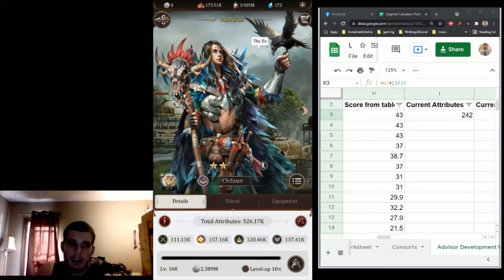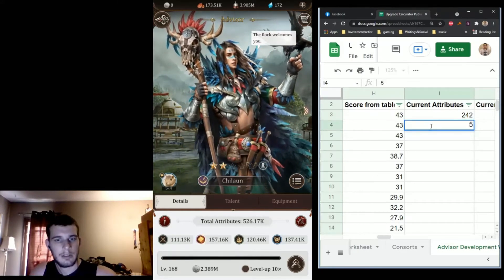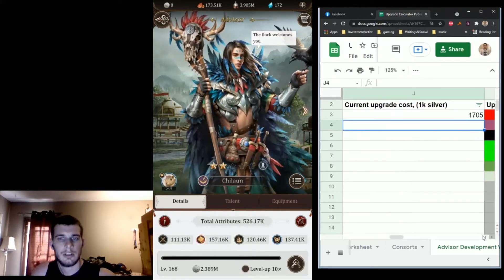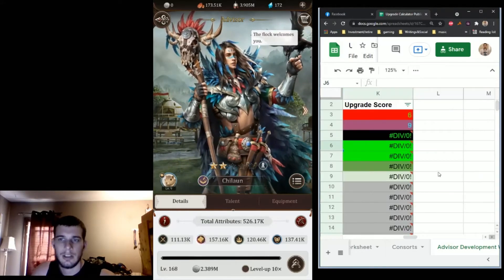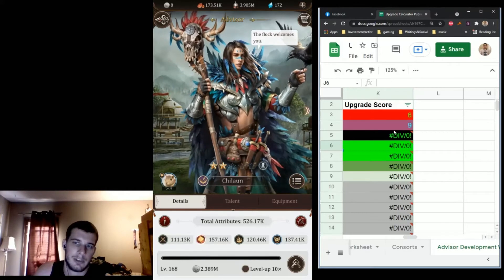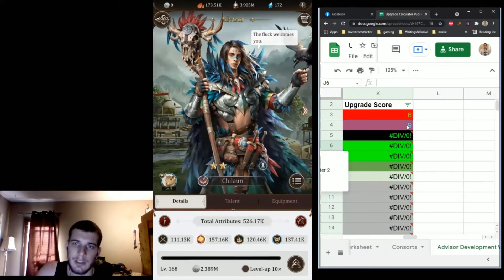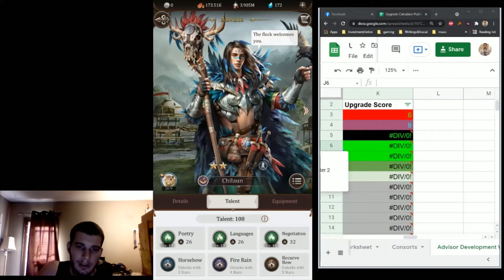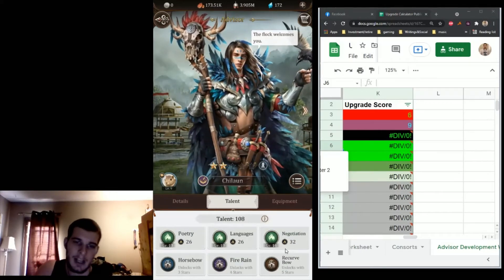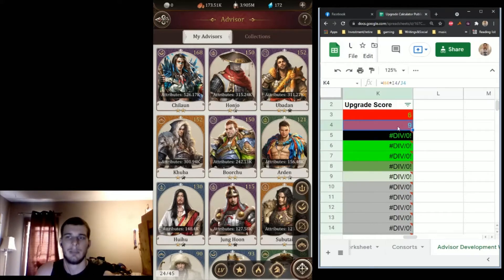So Chilan — I've been putting a lot of money into him too. His current attributes are at 526k, and then I'll put in upgrade cost. His score is a nine. The reason why his score is relatively higher is I've put a lot into his linked consort, which is really boosting his stats, making him a more efficient place to invest my silver. His talents are also a big part of what's making him such a good investment — they're really high, making him gain a lot of stats every time he levels up. The spreadsheet is telling us: invest your silver here because you're getting a great return.